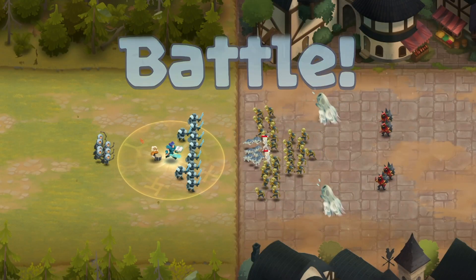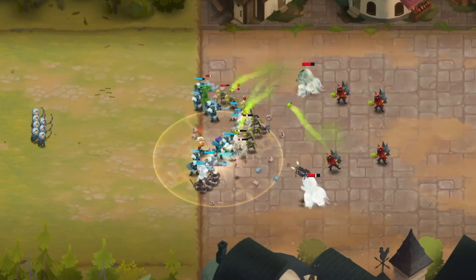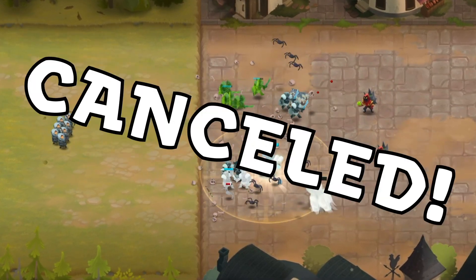Paladins are great against Plague Throwers, Plague Bearers, and Draining Spirits. Since Paladin's aura cleanses and heals, it cancels any Plague Condition and starts to heal you right after. So these three units in particular are effectively cancelled.